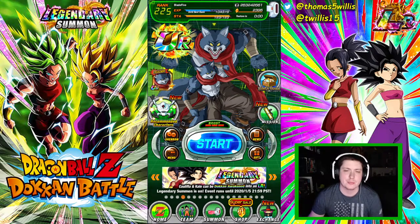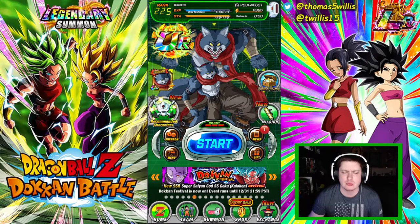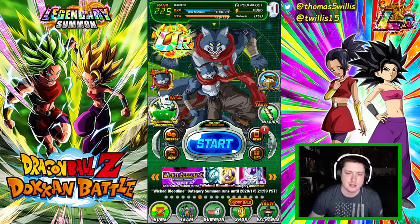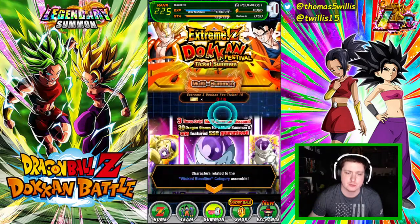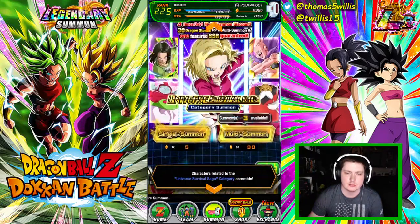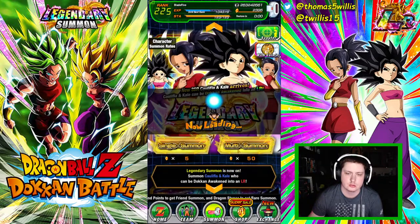We have a 2395 stone account and we're going to try to get a rainbow kill and Caulifla today, as well as the Kaioken Goku, Hit, and a lot of the other Universal Survival Saga cards. Without further ado, let's jump into it. We'll start with the Kale/Caulifla banner, then drop down to the Kaioken Goku Dokkan Festival, possibly Universal Survival Saga. It would be nice to rainbow out Bergamo as well.